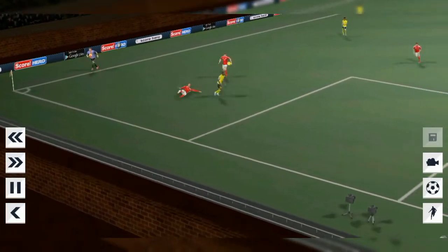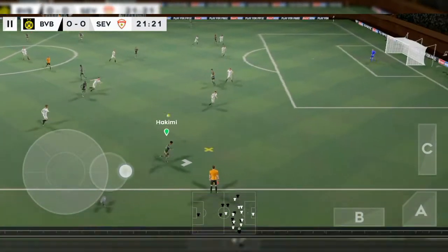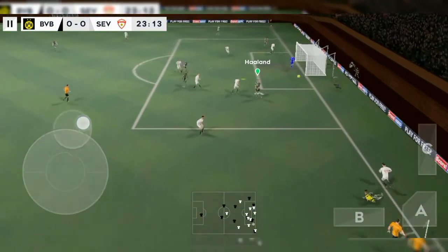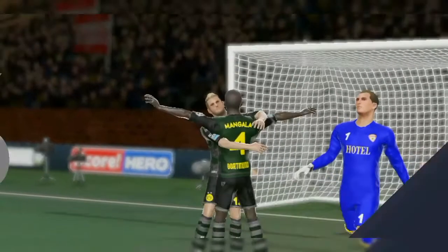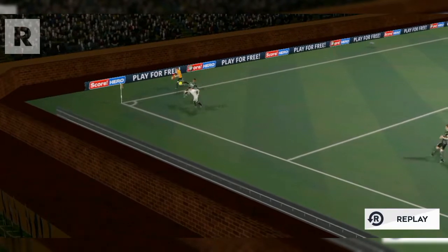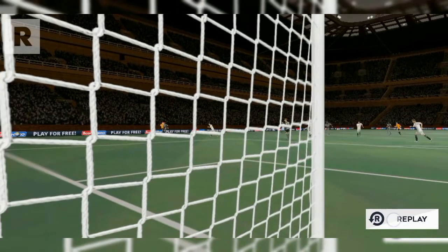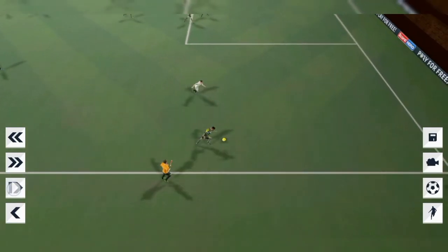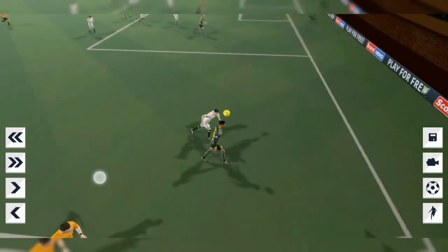This is where the rainbow flick really shines. Swipe it up, press the cross button, and that's the cross going in. This is where I usually use the rainbow flick a lot — when I'm running and an opponent is about to catch me, I use the rainbow flick and combine it with the cross. In this moment, as the player approaches, I swipe up, press the cross button, and the player combines both actions and actually crosses.